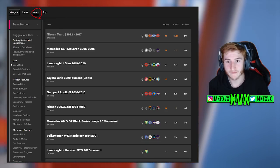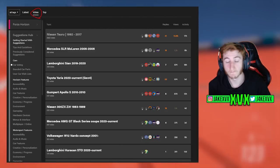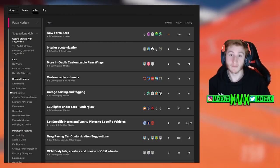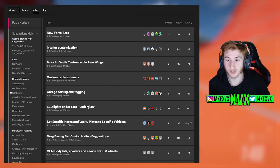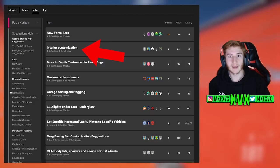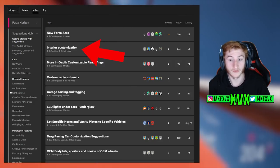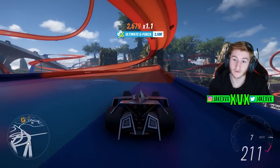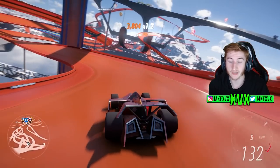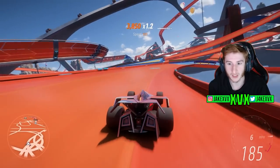If you go to car features and order it by votes, you can see which features have been suggested the most. Interior customization — everybody wants interior customization — it's only got 49 votes. What are we playing at? We need to be using this forum so they can see what we want. So get yourself over to this forum, it's so important that we use this. They brought it out for a reason, it's been revamped just a couple of weeks ago, and it's just not being used enough.